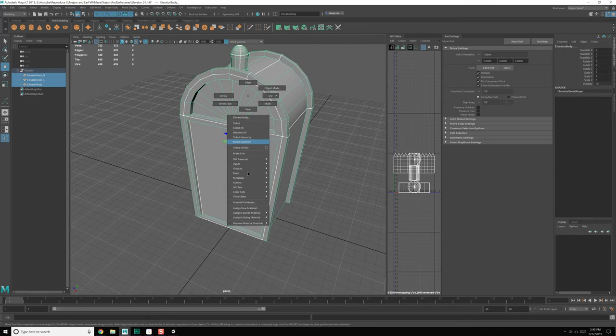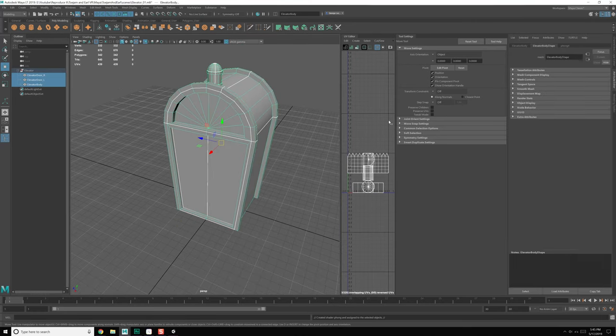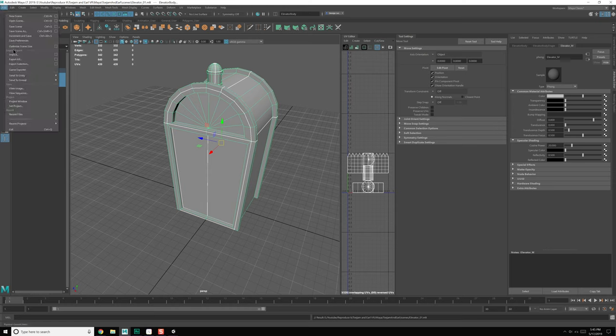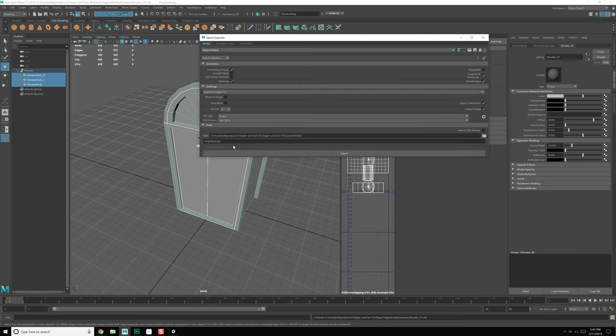So why don't we go ahead and grab all of these elements, right-click, Assign New Material, Phong. Elevator Underscore M — Save. File, Game Exporter, and Elevator — hit Export. Great.